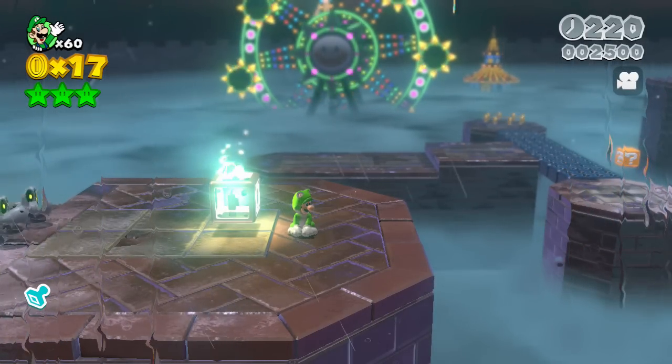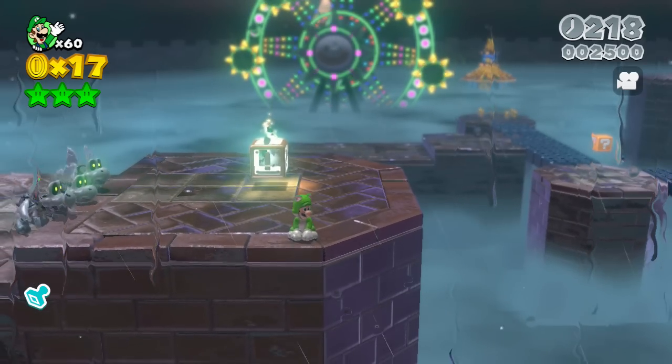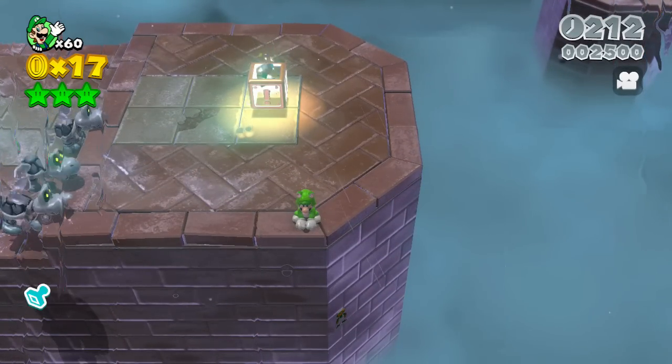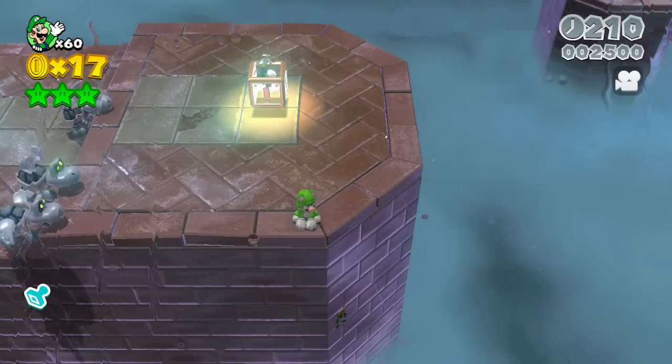You're going to want to come to the first warp blocks and just come down to the bottom of the platform, switch up the camera angle, and you can clearly see the 8-bit Luigi right there on the side.